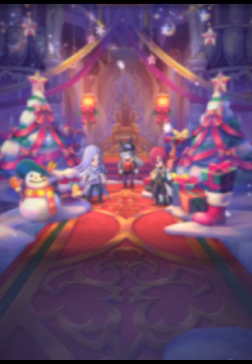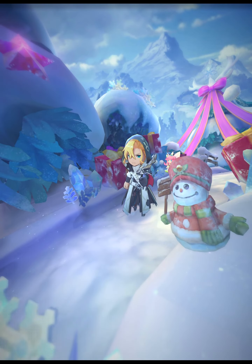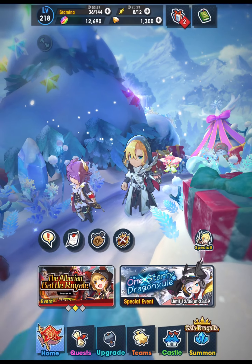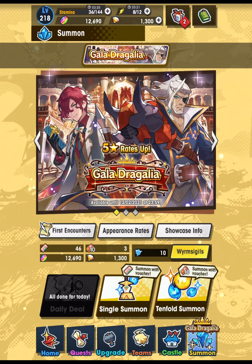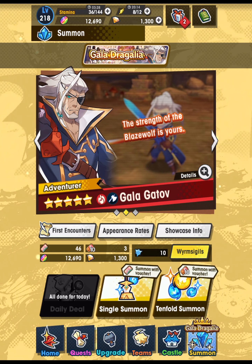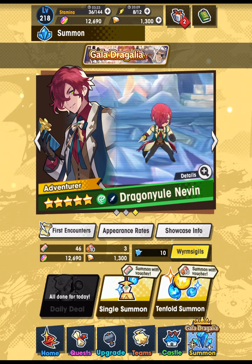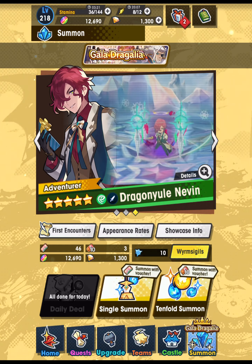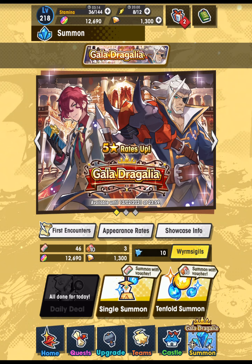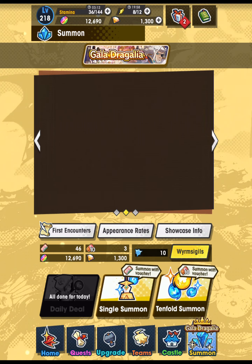His co-ability is shared with Krom but I think Gatav is a better adventurer overall. So I'm going to summon today. I don't have that many resources, but I'm holding out hope that we can pull Gatav and Nevin relatively quickly so that we still have some resources for Ilya or maybe for New Year's. If we don't get lucky then we're probably going to be drifting toward whaling territory.